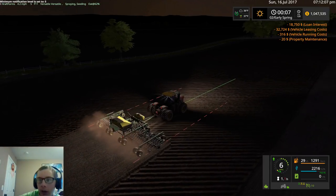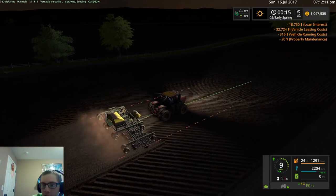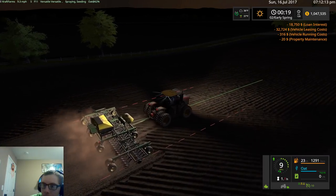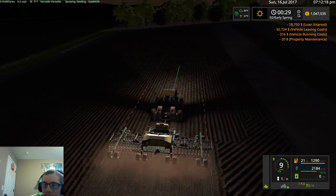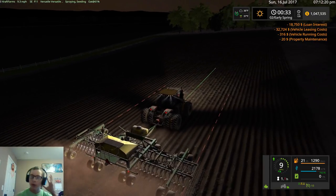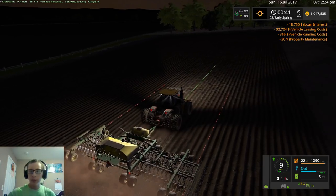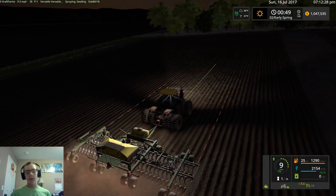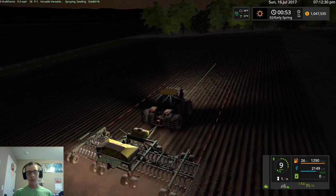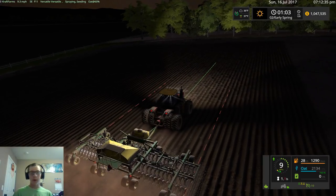We've got $18,750 in loan interest, $32,724 in leasing cost, $316 in running cost, and $20 in property maintenance. I still don't know how you take this stuff back, because it doesn't show up in the store menu. You must have to drive it all the way up there or something. I'll do some research on it and figure it out.